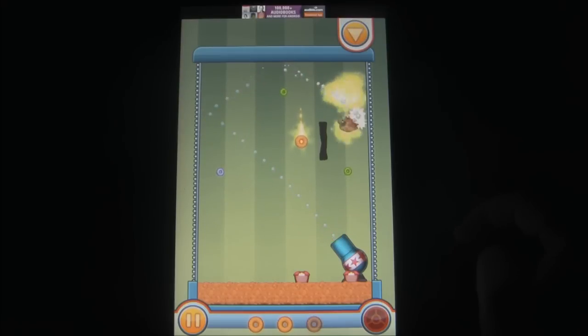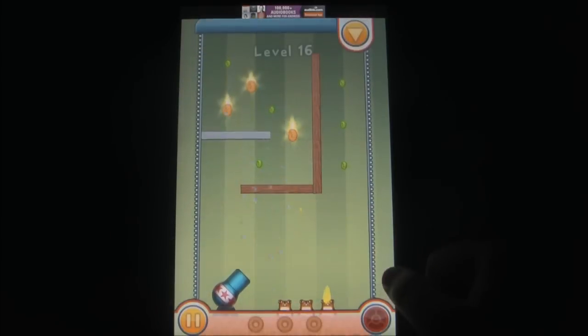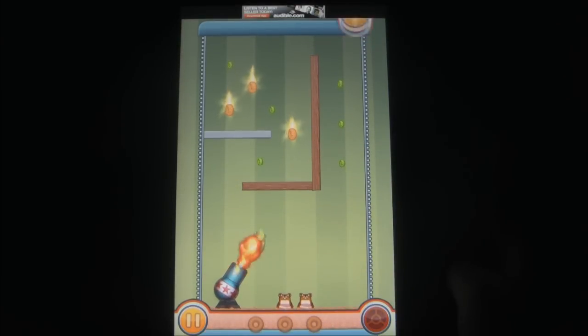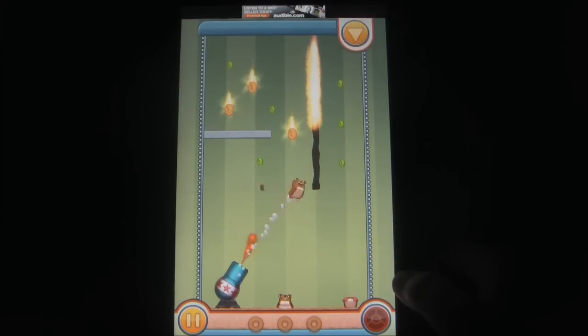There are many different hamster types to work with: regular hamsters, flaming hamsters that burn down wooden boards, helmeted hamsters that break through stone, explosive sticky hamsters to blow up some other kind of stone, and more. The idea is to use whatever hamsters you're given in the correct order, with the correct aim to get all the noms you can.